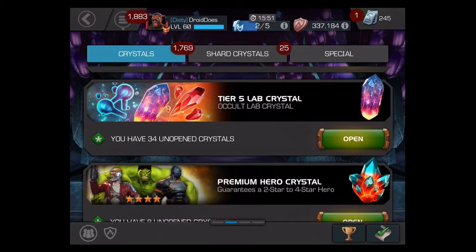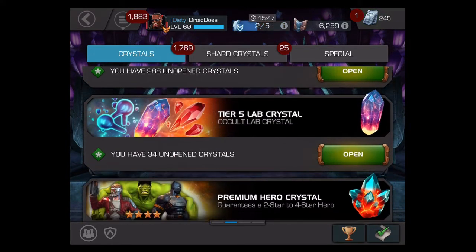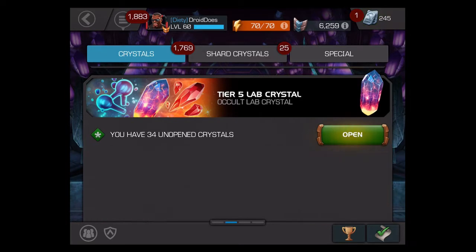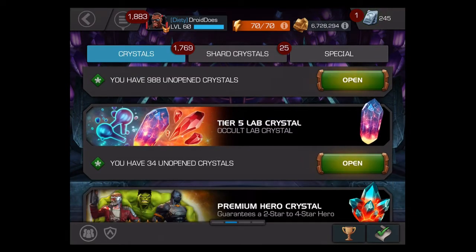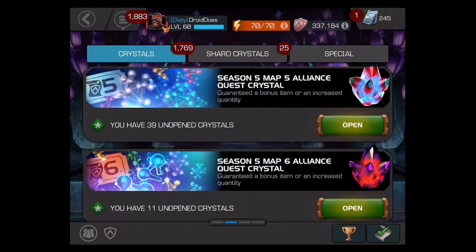I know this is separate from AQ, but I've not opened any of the Tier 5 lab crystals as you can see — I've built up 34 of them, and there'll be a total of 70 by the end of the event. I don't know if I'm going to wait till the very end or split it up. I'm right at the halfway point and I can get Tier 5 basic in addition to Tier 2 alpha frags from the crystals. Tier 2 alpha is definitely the main priority right now — just keep rebuilding.